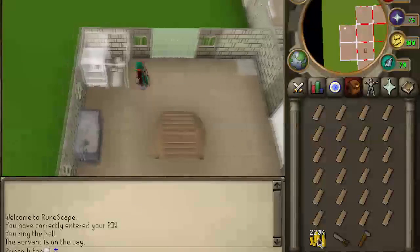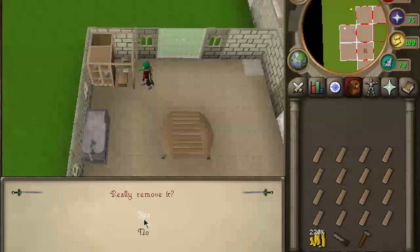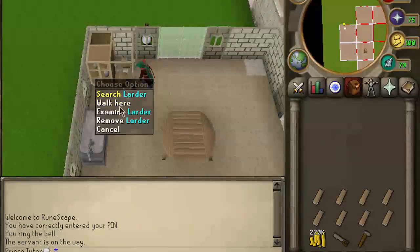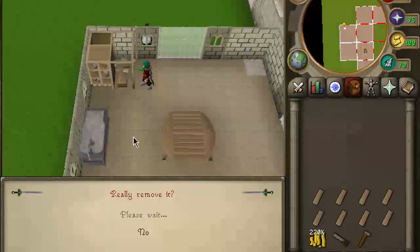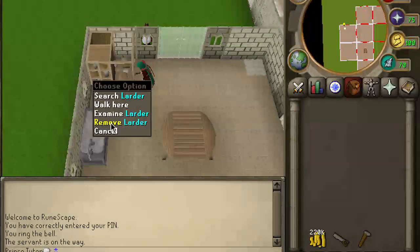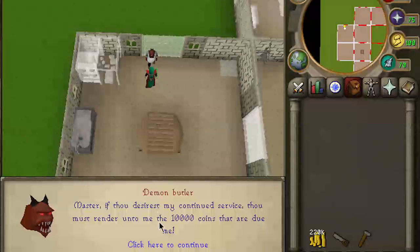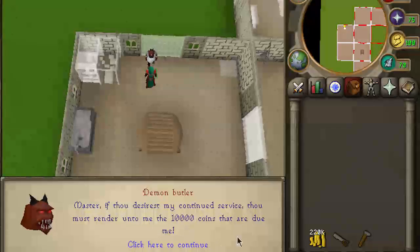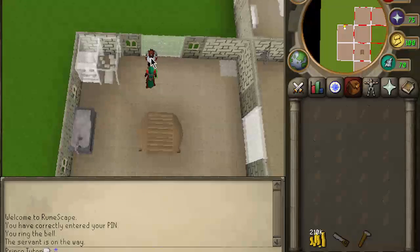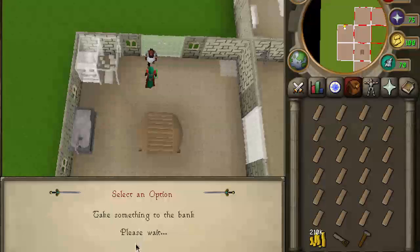And it's as easy as that. The reason I have money is because after every 10 runs, he will come and ask you for 10,000 GP as payment for his services, for him running these planks to you. So the expensive part of it is getting the oak planks, and here you see he asks me for 10,000 coins. You hit pay servant, continue, now he gives you the planks again, and now he'll work for you for another 10 runs, as long as you keep paying him.